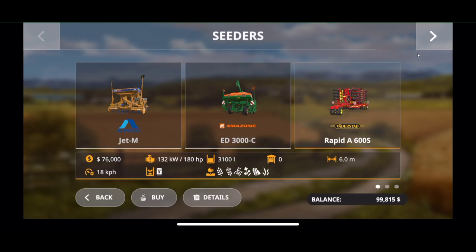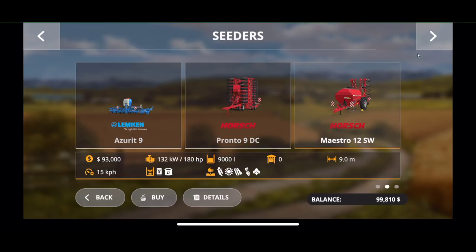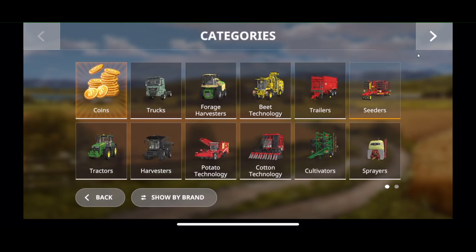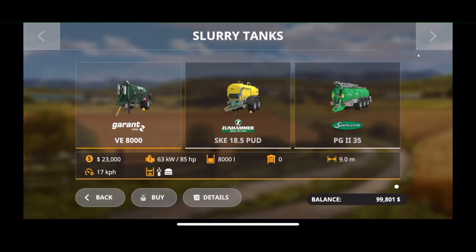We have seeders — there's a new one called the Jet M that's not included in Farm Sim on PC or console. You'll notice the Lemken is missing the front attachment — I believe this game does not have front attachments, so we only have rear attachment devices. We also cannot customize the devices like we do in Farm Sim; what you see is what you get. We have two spreaders, but this one cannot be extended. There's no lime in the game, so don't worry about buying lime — we just have to worry about crops.